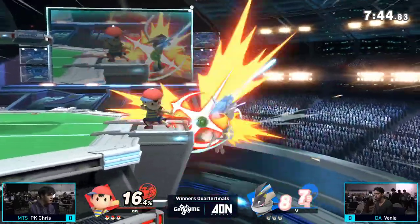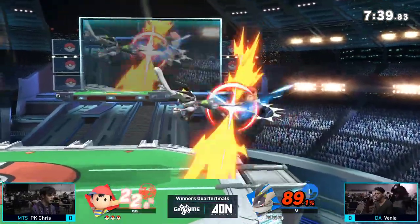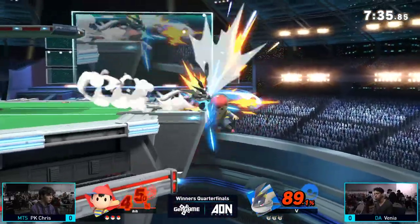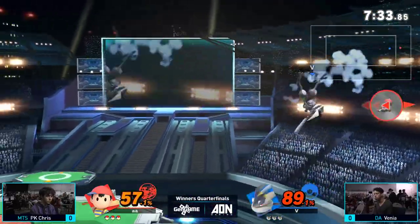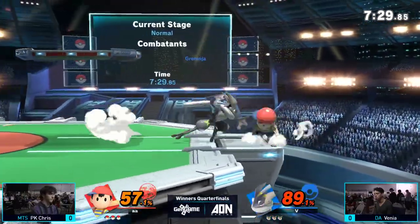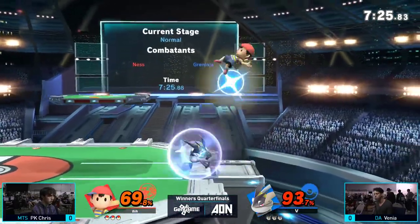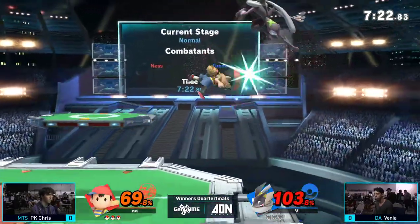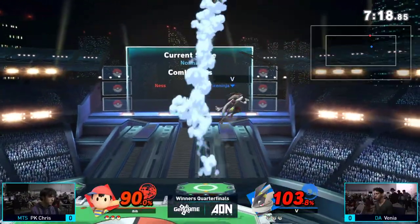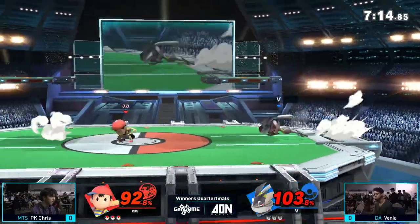He didn't get the down throw off the PK fire. And he's starting off pretty strong in this game too — he's just throwing everything but the kitchen sink at him right now. Boy's mashing, but it's working. Time to mash. Venya finally found his footing. Thumbs down with the nair. I think Venya's trying to just get in on him, but gets the dash attack — and PK Chris falls out. If he didn't, that probably would have taken the first stock. He's just right at the blast zone.